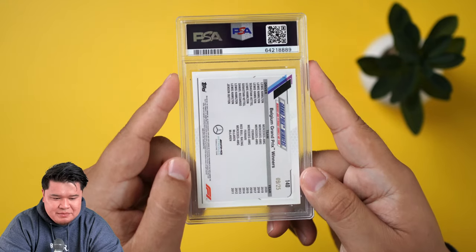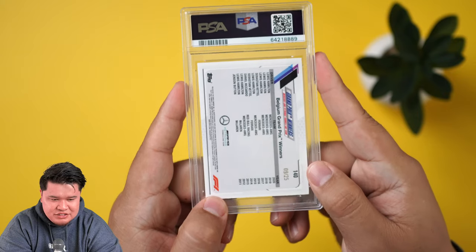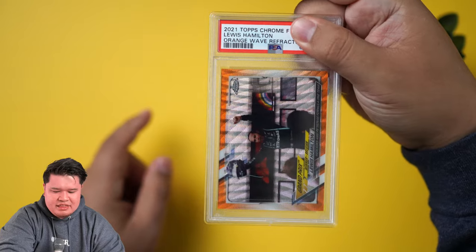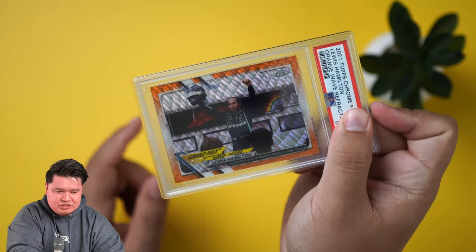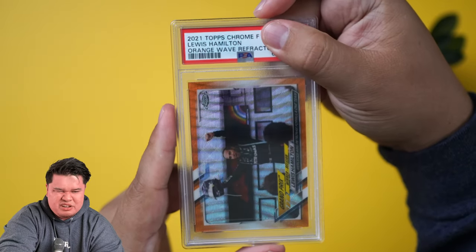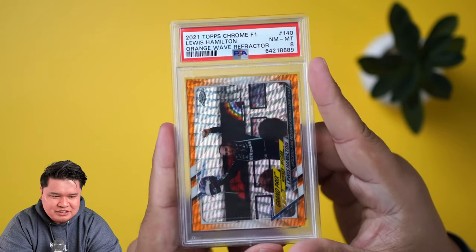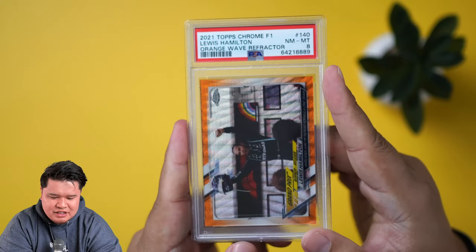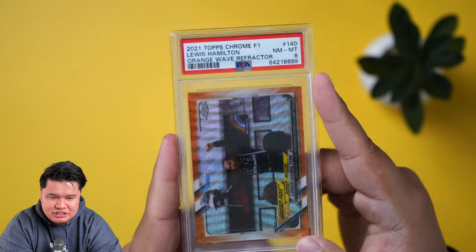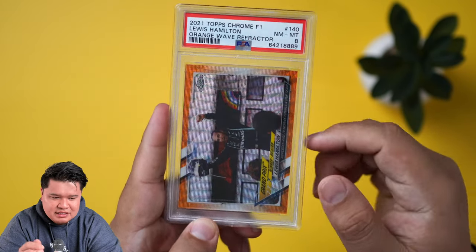We won't be too mad about a nine — we wish it had come out a 10, but that is a sick card. Next we have a Lewis Hamilton orange out of 25. Orange in Topps Chrome is out of 25 — Grand Prix Winner of Belgium, one of the best races in F1. The card looks super clean, Lewis Hamilton orange wave. We thought it was probably going to be a 10 — and another eight. Gold waves are really hard to grade, so they usually give these a slightly lower grade.